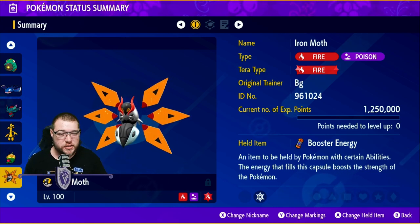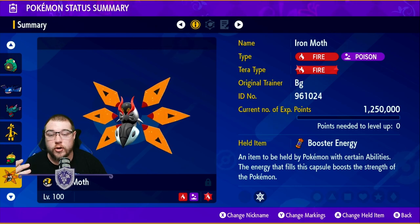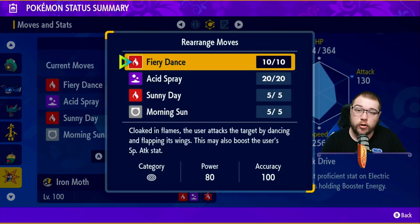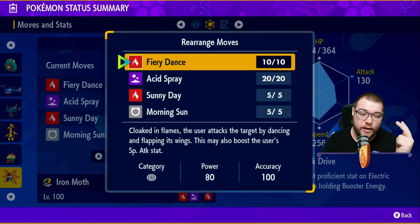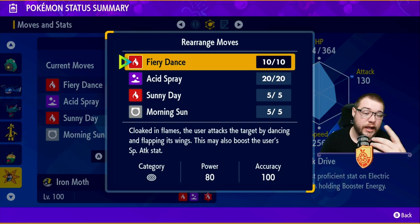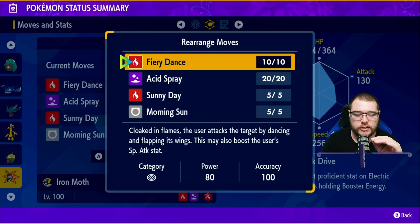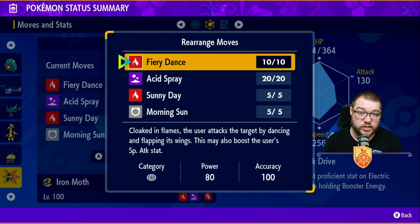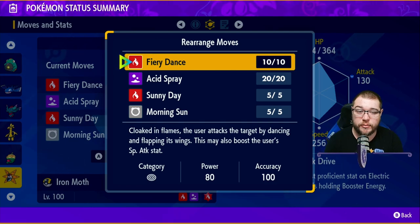Iron Moth is a very good special attacker. He is a Fire/Poison type with Booster Energy to proc the first second you get into battle. The four moves are Fiery Dance, Acid Spray, Sunny Day, and Morning Sun. You set Sunny Day and then Morning Sun will let you heal a lot more than you typically would. Acid Spray harshly lowers the special defense stat of the Tera Raid mon, letting you do massive amounts of damage. Fiery Dance also boosts the user's special attack stat just by using it, so with Acid Spray and Booster Energy proccing, your Fiery Dance is going to be insane with Sunny Day.